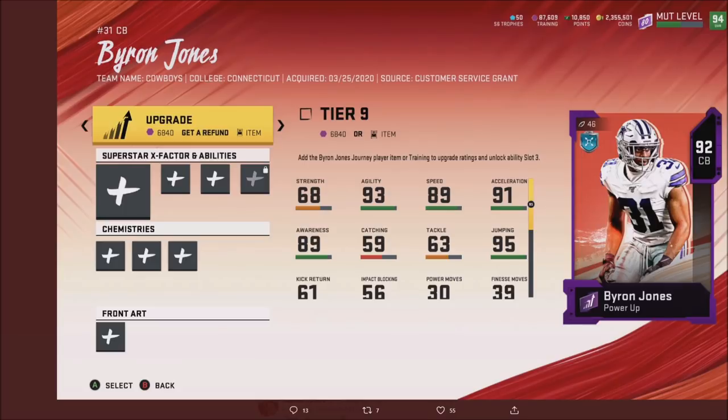Before we get into the video, I want to give a quick update because EA actually made a change pretty quickly after my morning video. They did add in — if you want to pick up Byron Jones or Michael Thomas, both can now be skipped over with training, so you don't have to have the journey card or use a power pass. You can just use training. It is $6,840 for Byron Jones, so in case you added that card into an exchange or something, you can skip over his journey with training.